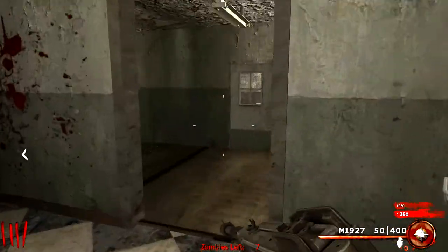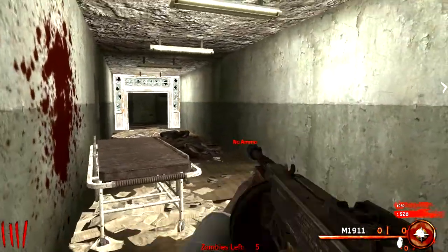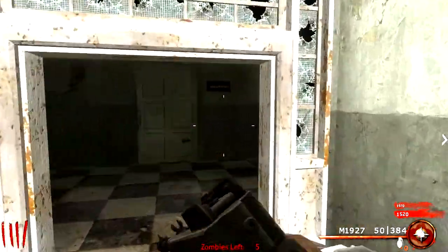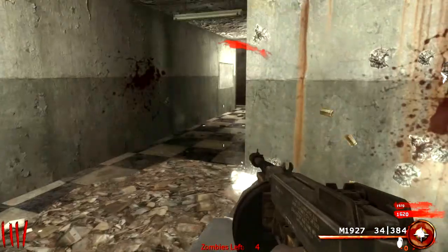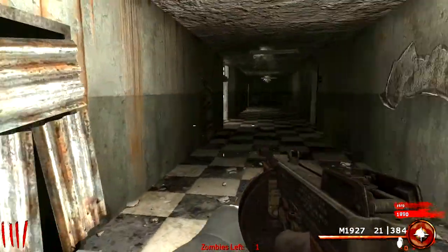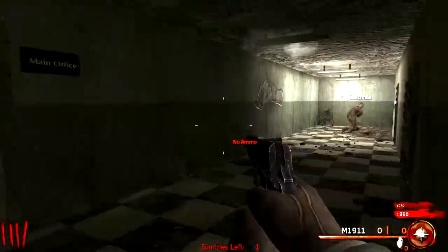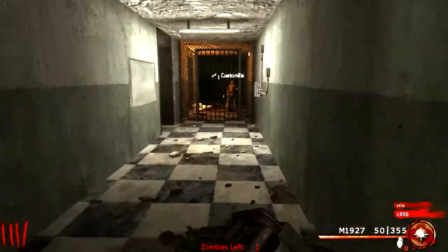Oh nice dude. Oh fudge, we don't know where all the parts are though. Do you want to build up some points in this room again? Yeah, that worked out pretty well last time right? Let's do it dude, go run and kill the last five. I'll let you get some points. Oh dude, if you let me get one kill, we can go down to the power and start the dog already.